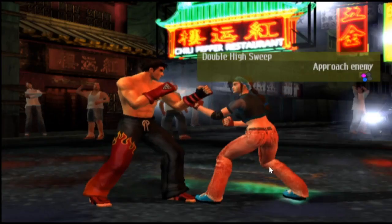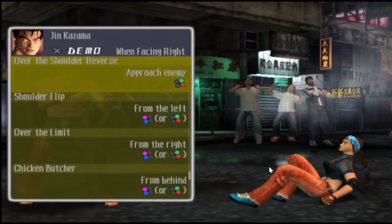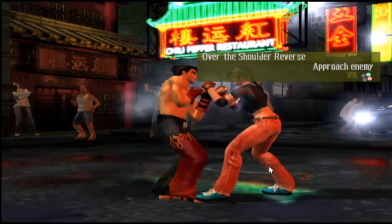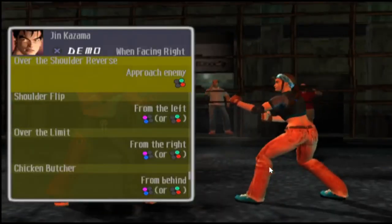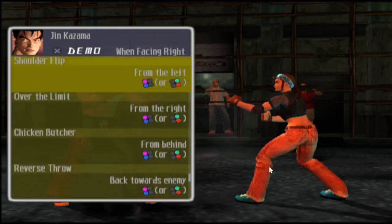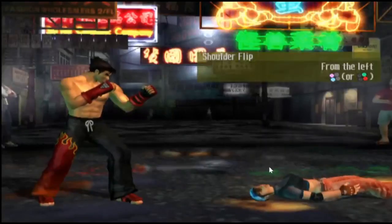Now we're going to do his throws. This is obviously approaching the enemy — Jin has this move as well; they share the same style, Japanese karate. Obviously karate comes from Japan. A nice shoulder throw — my friends used to do this back in junior school and we all used to get hurt. You know what wrestling says: don't try this at home, otherwise you'll be dead. Nicely done.